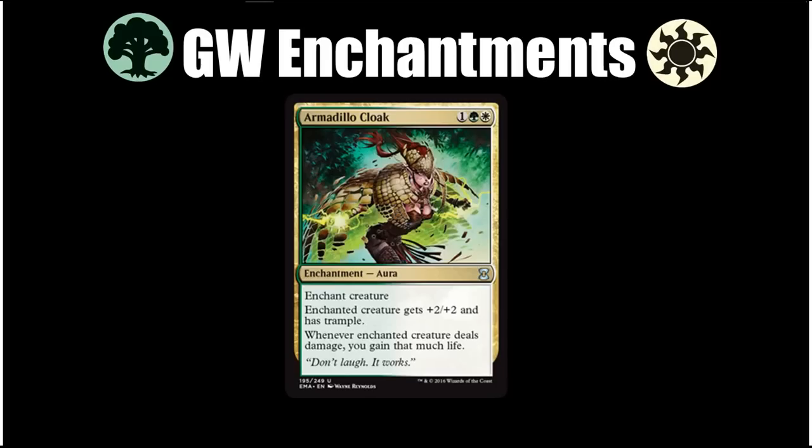The first archetype we're going to look at is green-white enchantments. The last few years Wizards has adopted the practice of including signpost uncommons in limited formats to help guide players towards what the archetype is supposed to be for that particular color pair. These gold cards are always powerful provided you're in the two colors they ask for, and for each color pair in this format I'll be showing you the signpost uncommon first and discussing what the archetype is, then discussing the key cards for each archetype.